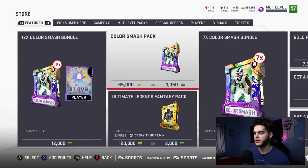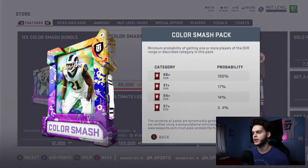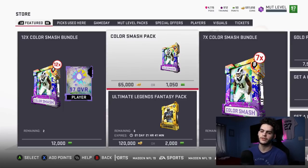Let's do a little math here. The chances of pulling an 88 plus are 100% — you're guaranteed an 88. The chances of pulling a 97 plus are 3%. Not horrible percentages for 94 plus and 97, but in reality the odds are you're pulling an 88, which would probably go for like 15K right now, meaning you're going to lose about 50K per pack. Unless you get lucky, stay away from these packs.